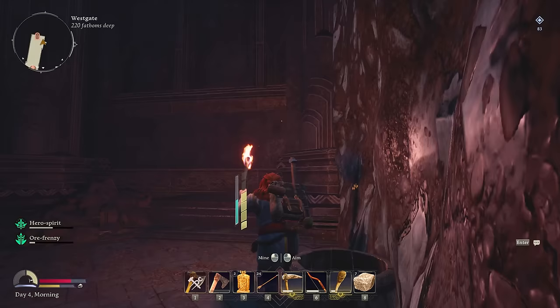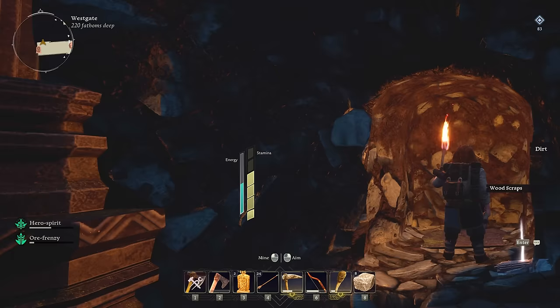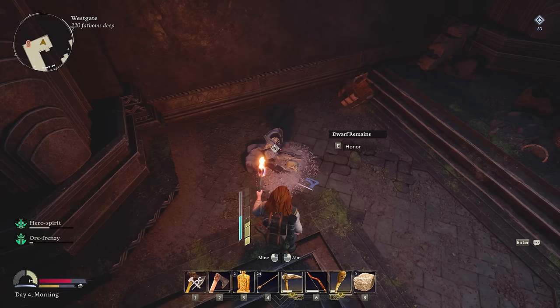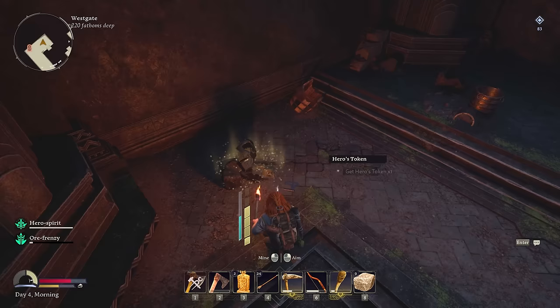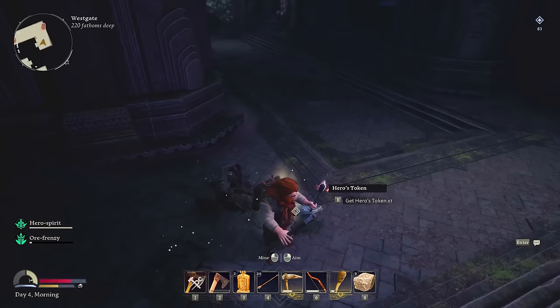I'm just breaking through to this other side too — that way through just led to another way through. There's an orc town over here apparently, and Drimmel's Gate. Through to the other side — I'm hoping we find a couple more statues this way. That'd be beneficial. Dorf remains — we need to honor them, and we get ourselves a little hero's token. Whatever that's going to be used for. Like a lot of Dorf remains in here, probably from the war.